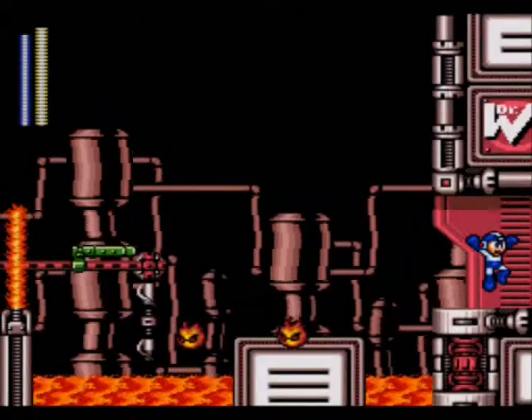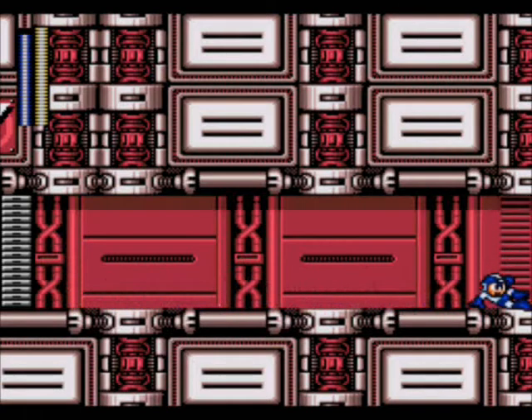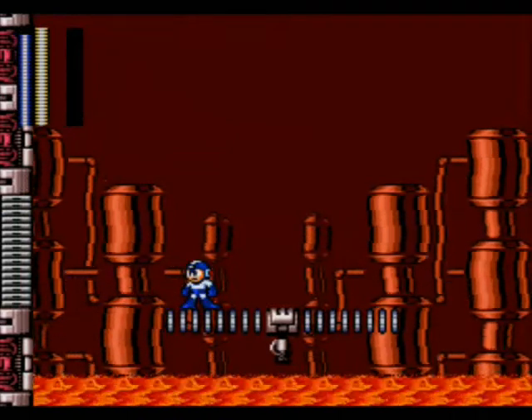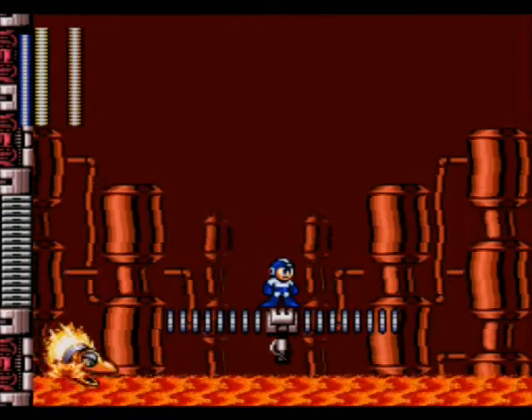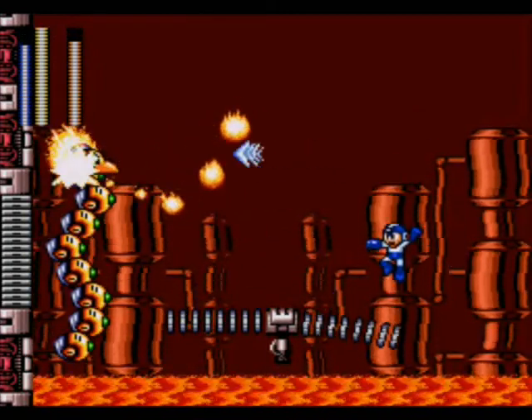I'd recommend using Ice Slasher on this boss. The boss of this stage is a Dragon, similar to the one that you fight in Zelda 2: The Adventure of Link, but this one has more attacks than the Dragon in Zelda 2. It'll come up on either side of the lava. The further you are to the edge of the spring the higher up you'll bounce. Shoot it in the face with Ice Slasher.